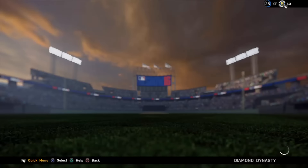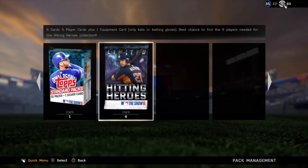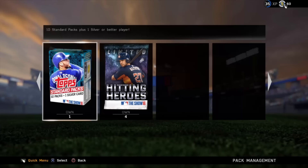Today we're opening Hitting Heroes packs. These are six-card packs with five player cards plus one equipment card — only bats or batting gloves, including camo batting gloves, camo bats, and stars and stripes items. These packs offer the best chance to find the nine players needed for the Hitting Heroes collection. We also have a 10 standard pack bundle to open.